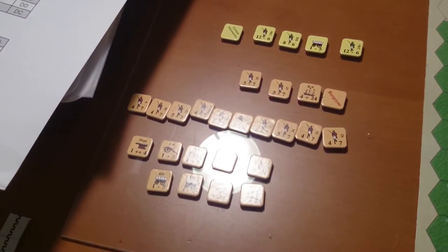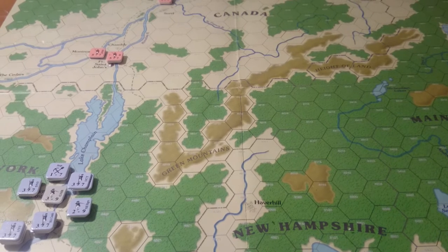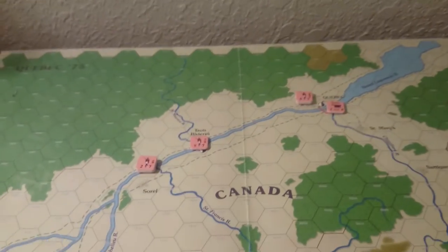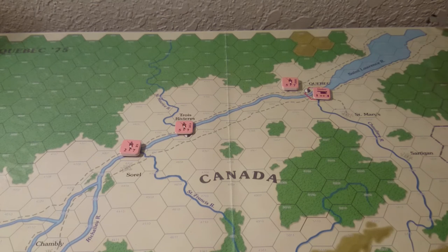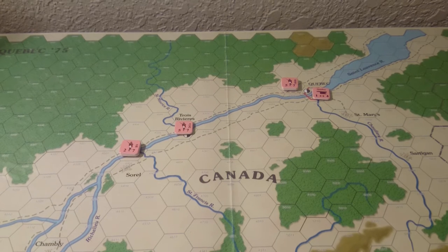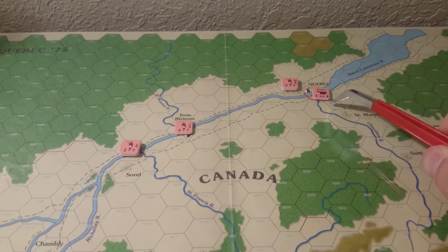I've got the Continental side set up here and the British side over here. Burgoyne is not here yet. Historically, this is the tale of two halves — or maybe two-thirds versus one-third — because the British were waiting due to weather. It was winter and they couldn't do anything; they were waiting for reinforcements from mainland Britain via the St. Lawrence, but because it was frozen those reinforcements couldn't arrive. The troops you have are basically it until then.